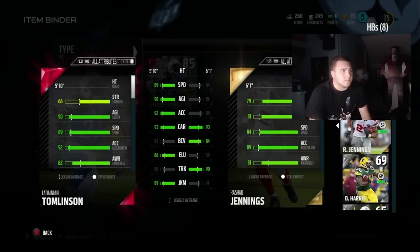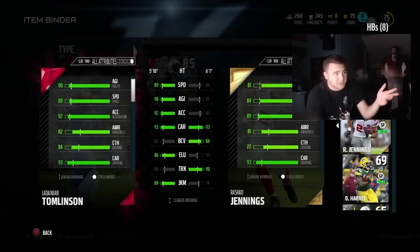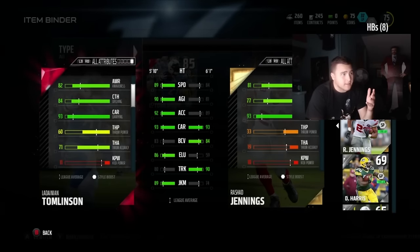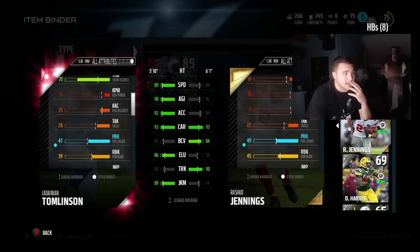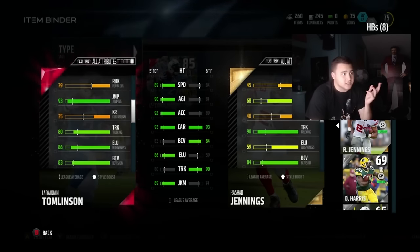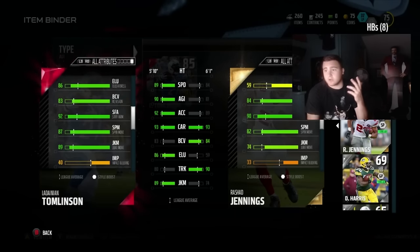His strength's kinda low, but 90 agility, 89 speed, 92 acceleration, 82 awareness, 84 catching, 93 carrying, 93 jumping, 80 trucking, 86 elusiveness. This is a good-ass card, man. This is a really cool card.